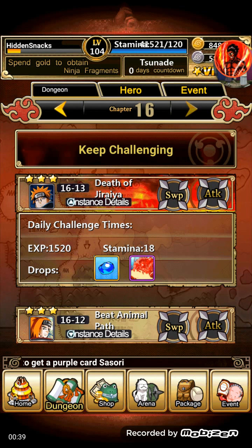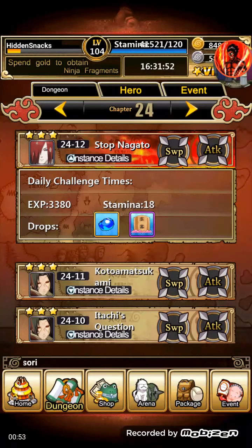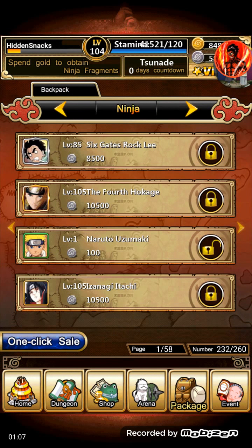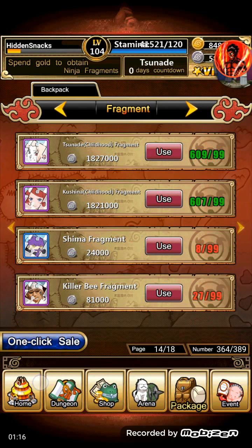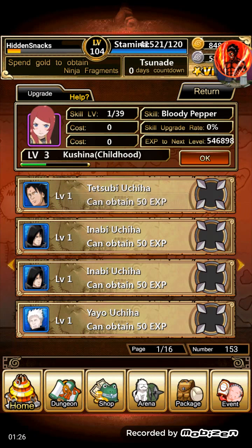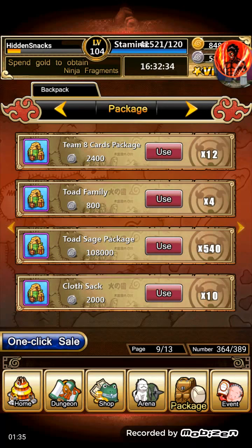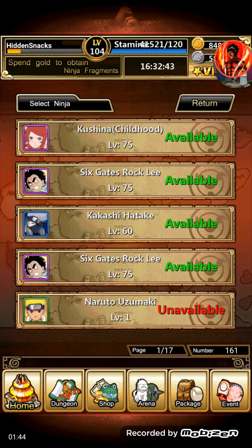To get Kushina Fragments and all that stuff, you could farm dungeon 16-13 for this thing called Red here — it has a chance of giving you two to five Kushina Fragments. Or you can do this event dungeon, which sometimes drops Kushina Fragments, five of them. That's where you farm. I'm not going to do that because I already have some of her Fragments, so I'll just do two of them and go to Maker.